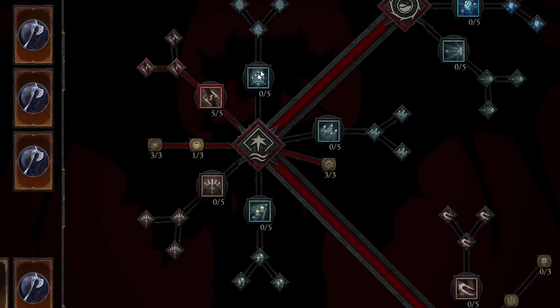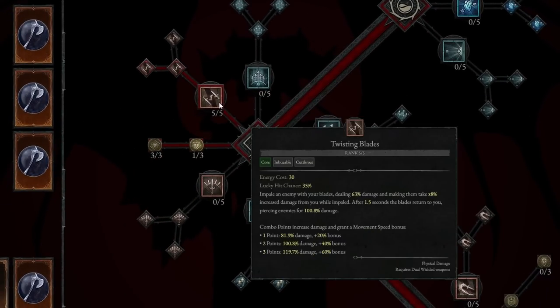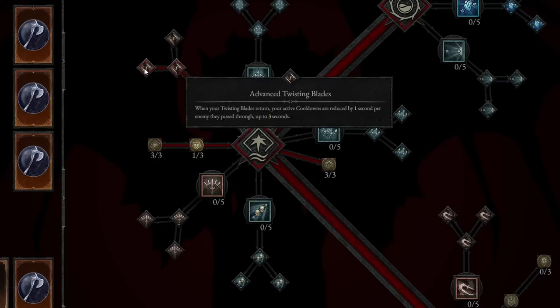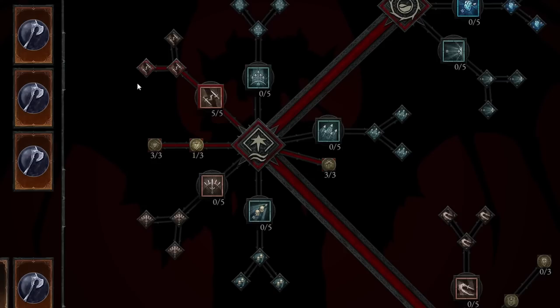From there we are going to take Twisting Blades, taking this to rank 5 as quickly as possible to really maximize our damage — this will be around level 25 to 27. Then we take Enhanced Twisting Blades, which gives more damage while the blades are on their returning route. And Advanced Twisting Blades: when your Twisting Blades return, your active cooldowns are reduced by 1 second per enemy they pass through. So if there are a lot of enemies, you're going to have this constantly up and do a ton of damage.